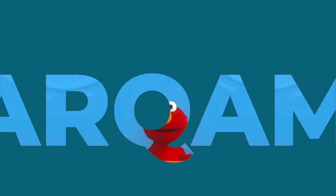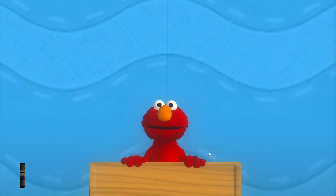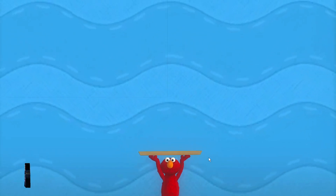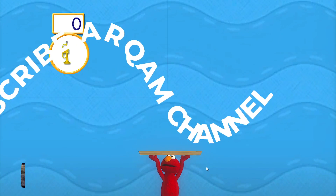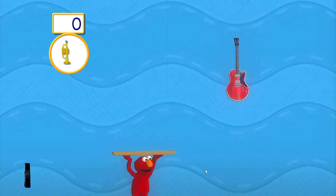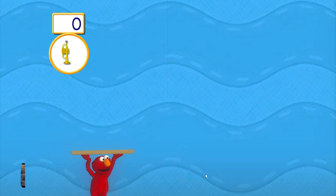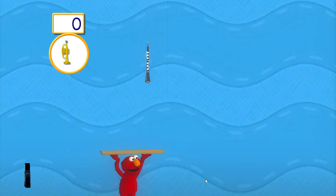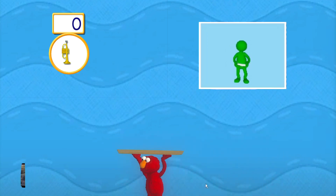Let's make a band! Elmo will tell you which instruments and how many to catch. Here's what we need to catch first: one trumpet. Help Elmo catch the instruments Elmo's looking for — one trumpet. To help Elmo catch an instrument, swing your Wii remote back and forth.